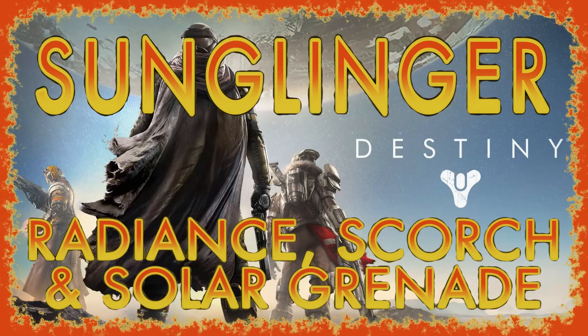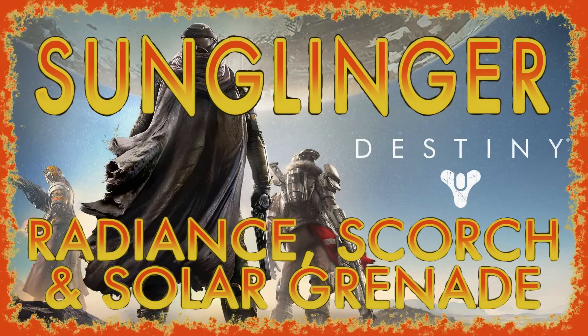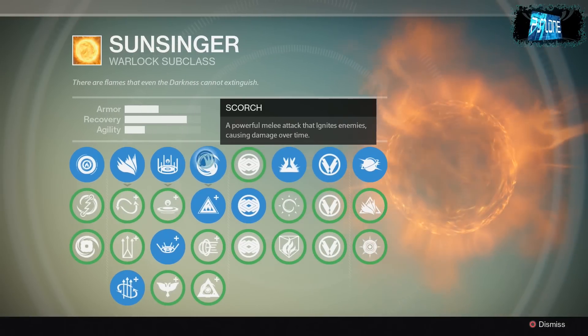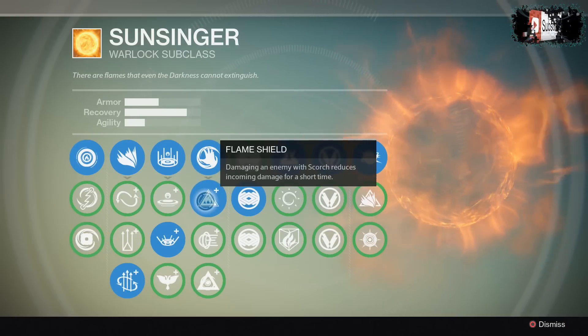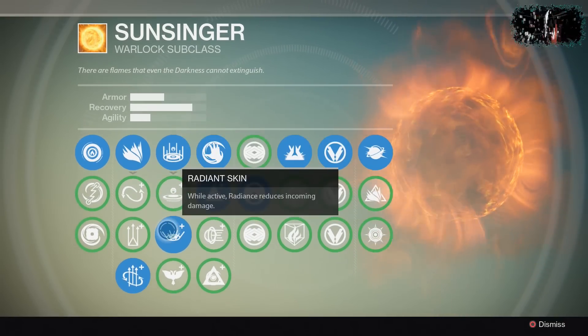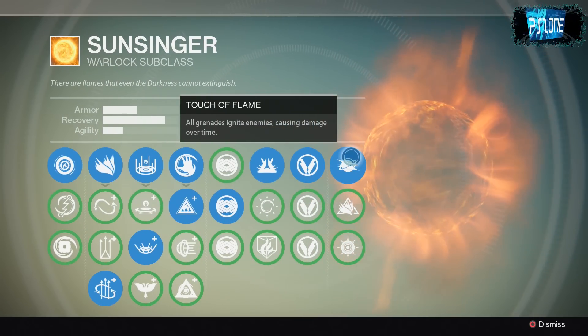How's it going guys? Today I'm going to be giving you a brief rundown on the Sunsinger subclass for Warlock by showing you the main powers that you're probably going to be using, which is Radiance, Scorch and Solar Grenade. I've actually unlocked them all so in a few days I'll be making a video on every single power and ability. Today I'll be showing you Scorch with Flame Shield, Radiance with Radiant Skin, and also the Solar Grenades with Touch of Flame.